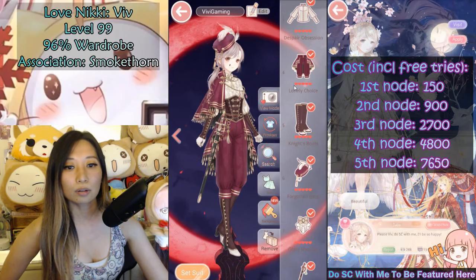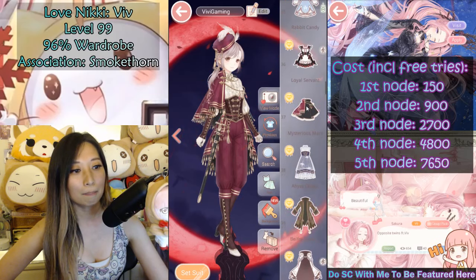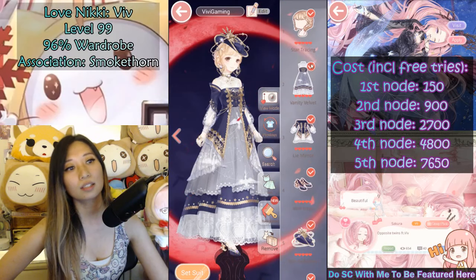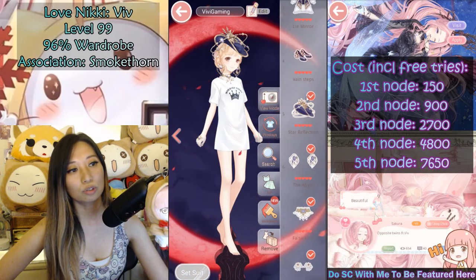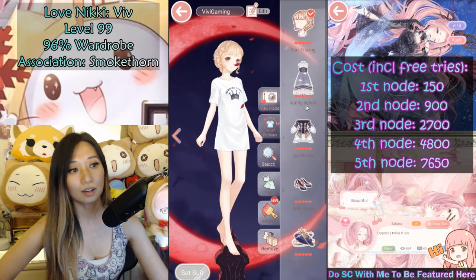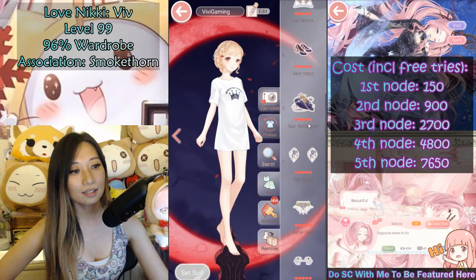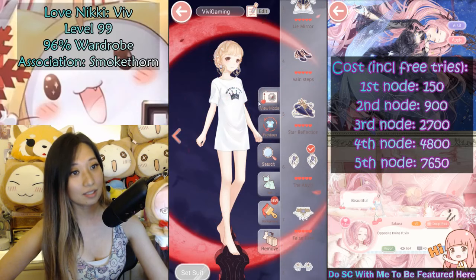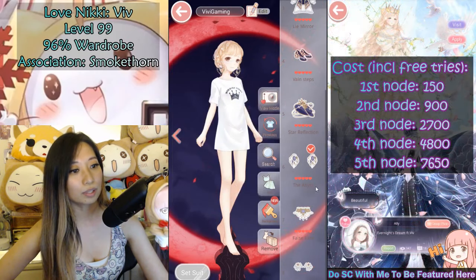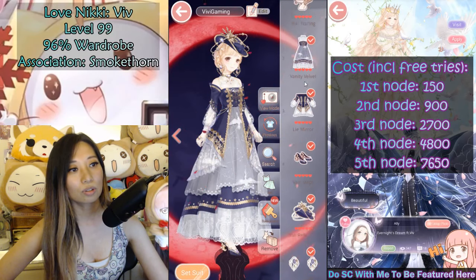The second node is at the 900 diamond mark and it's going to be Abyss Ghost. You're going to get her hair, her dress - really pretty, it looks like there are cranes on it. Here is her jacket, shoes, hat, and earrings - these earrings are actually really, really pretty. Here's the necklace and the gloves, and this is how the entire suit looks.